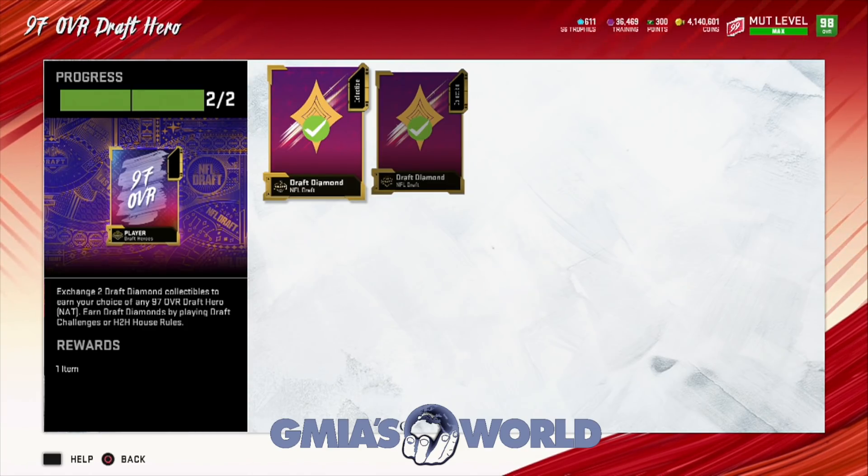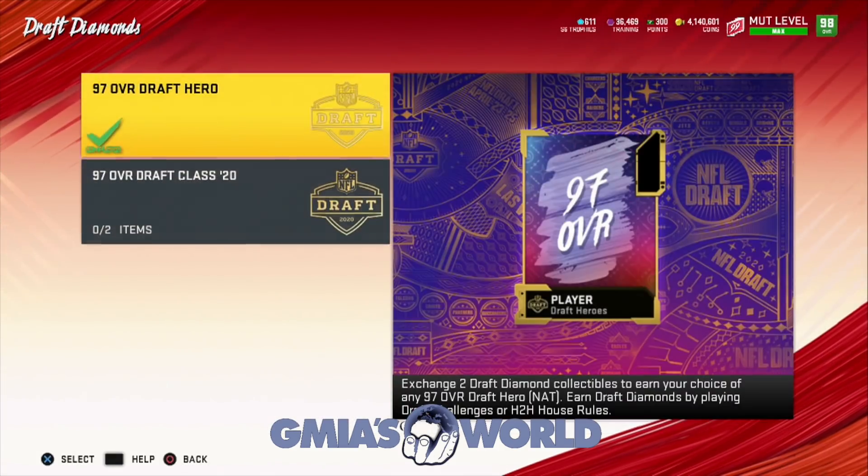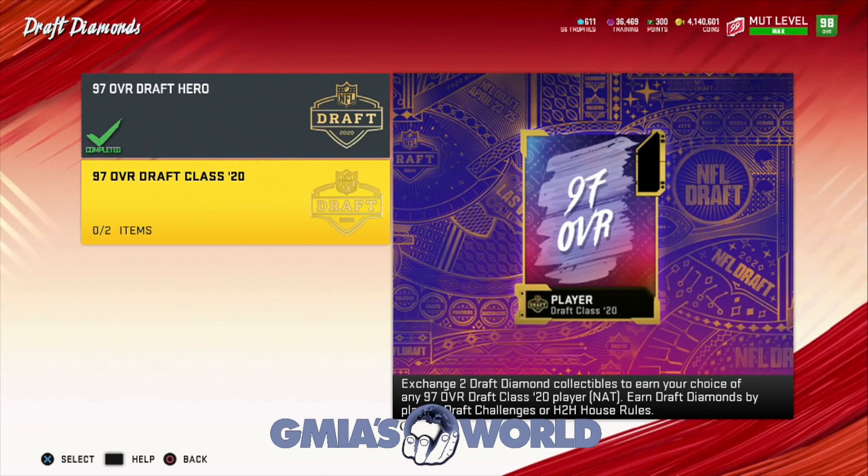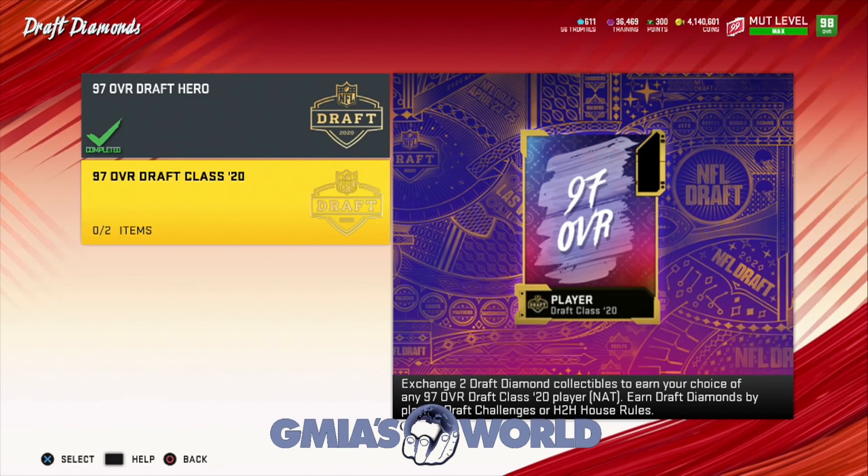It says 'earn your choice of any.' But it didn't say fantasy pack, so I wasn't reading carefully. Yeah, it always said that. Just because it doesn't say fantasy pack... it doesn't really matter. I'm used to it saying fantasy pack or whatever. Reading is fundamental, guys — I just completely overlooked it.